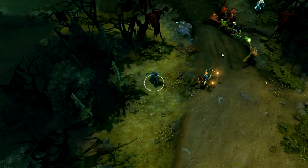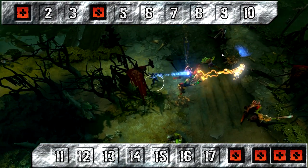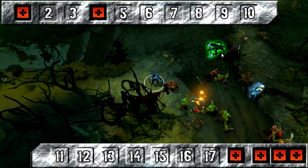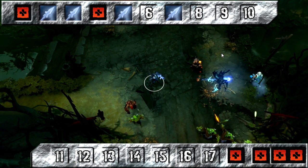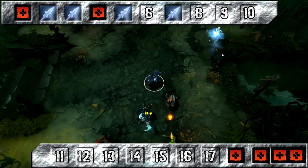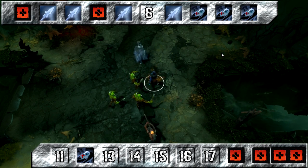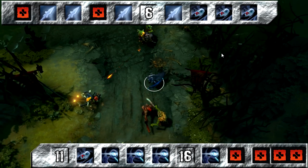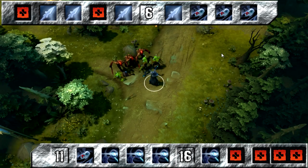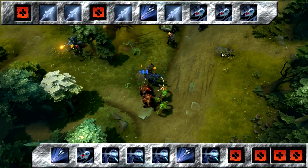When it comes to the skill build for Drow Ranger, she starts off where she ends up. Take stats at levels 1 and 4, then leave them until 18 to 25. Max Frost Arrow first, taking it at levels 2, 3, 5, and 7. Then pick up Silence next at levels 8, 9, 10, and 12. Followed by True Shot Aura at levels 13, 14, 15, and 17. Of course, with an ultimate as good as Drow's, take it whenever available at levels 6, 11, and 16.